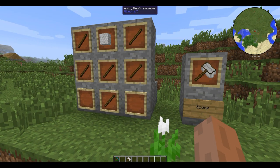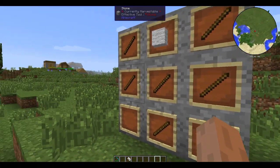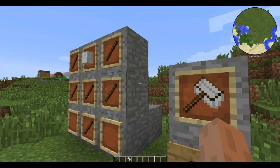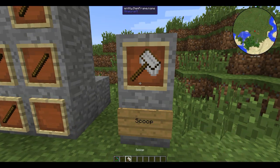First of all, the first thing that you need is a scoop. This is how you make a scoop: you need six sticks and a piece of wool — it doesn't matter the color. That's the recipe.